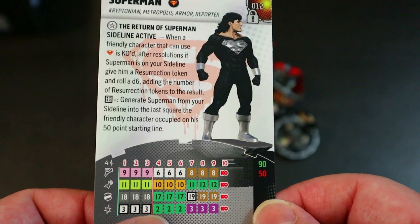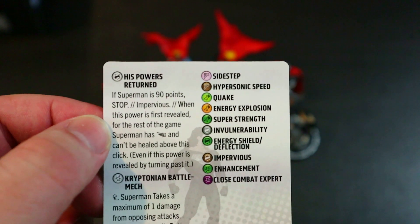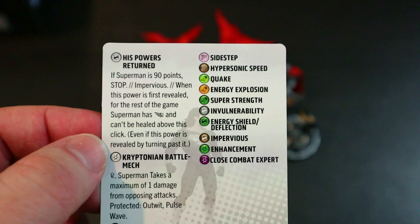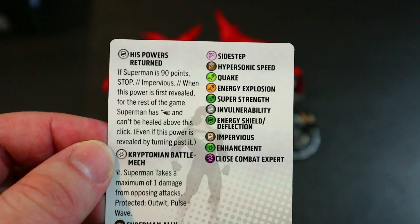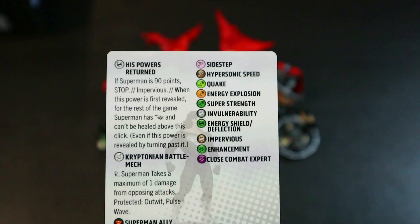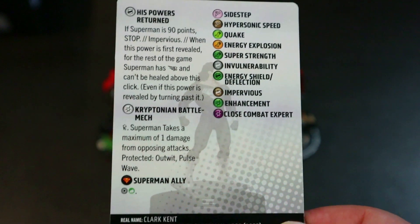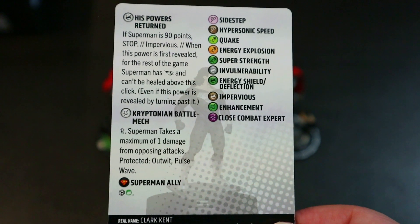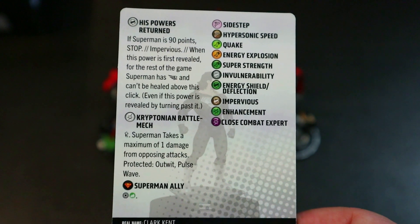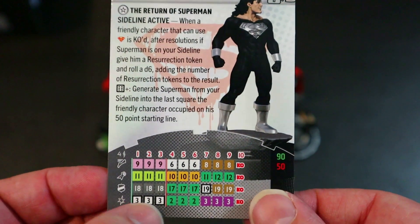His dial runs 90 or 50 points. Wish he had some Sidestep up top. He's got Energy Explosion and Enhancement, then hits a stop click at 90 points — stop with Impervious. When this power is first revealed, for the rest of the game Superman has flight and can't be healed above this click even if this power is revealed by turning past it. At 50 points he can't be healed past it either, but no stop.